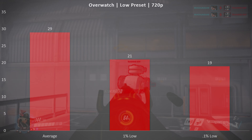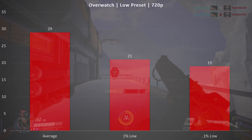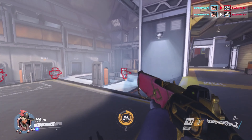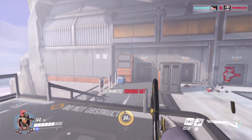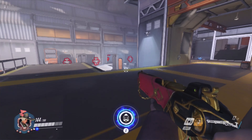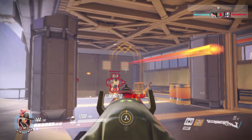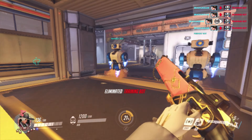Finally, I ran Overwatch on the low preset at 720p. This title in particular looked terrible at 720p on the low preset, and on top of that the frame rate was not smooth or high enough to be called playable in any way. Maybe if you threw in a second four-gigabyte stick of memory you might get enough frames to make it playable, but Overwatch at 720p on low is just an ugly game to begin with — definitely not something I'd recommend running on an APU like this without a dedicated GPU or at least a dual-channel memory setup.